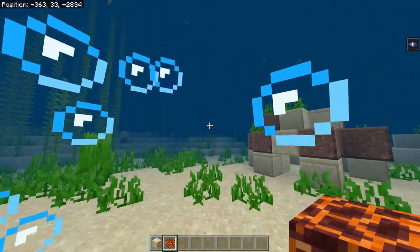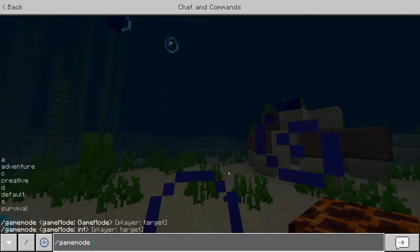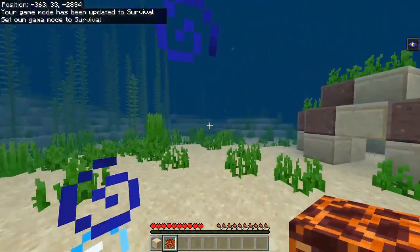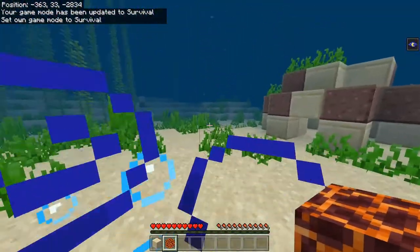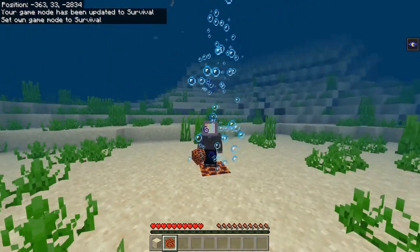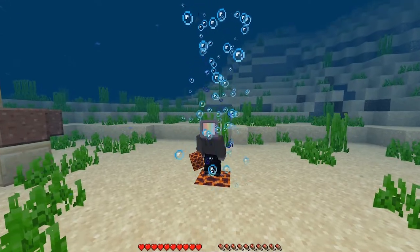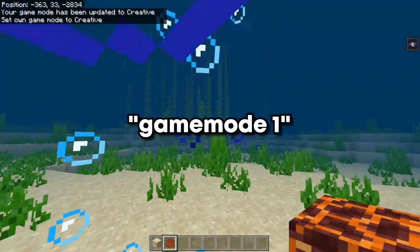Now I'm in creative mode right now for the sake of the recording, but if I type in this command here, it'll switch me into survival mode. Now you see, I took a little bit of damage there when I first switched into survival mode. That's because you do need to crouch when you're standing on top of the magma block, or you will start taking damage because it's basically just solid lava. Let me switch back into creative mode here.